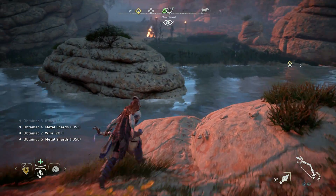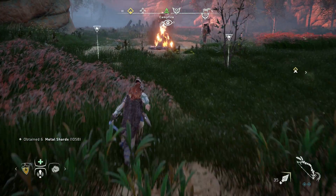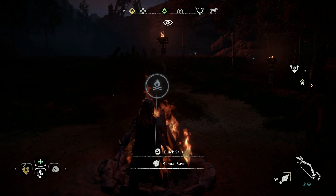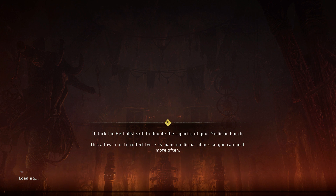So once you have killed those guys, jump on this rock here to save yourself a bit of time — it avoids swimming — and then head back to the fireplace. When you get to the fireplace all you have to do is tap triangle and you'll do a quick save, and then as soon as you've done that go into load game and load the very top save.